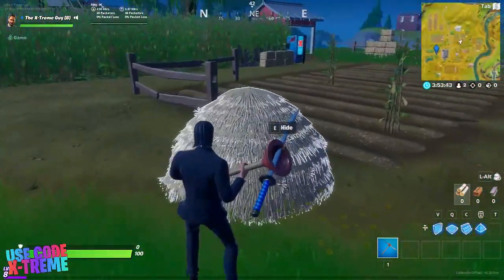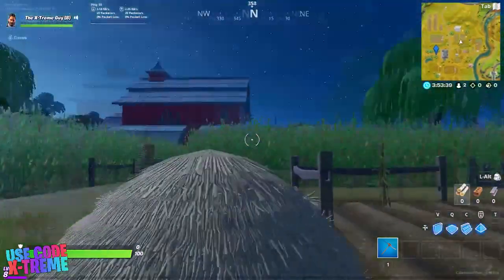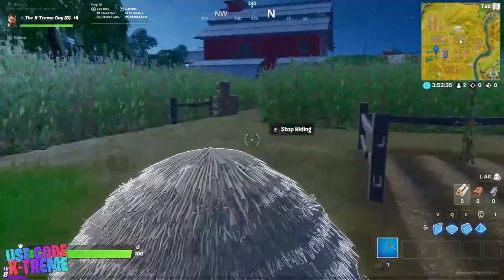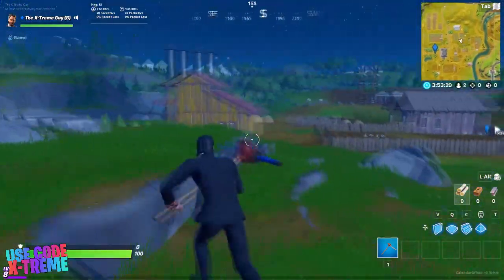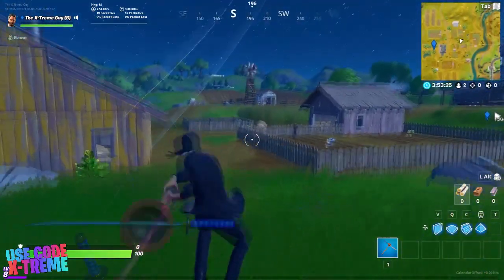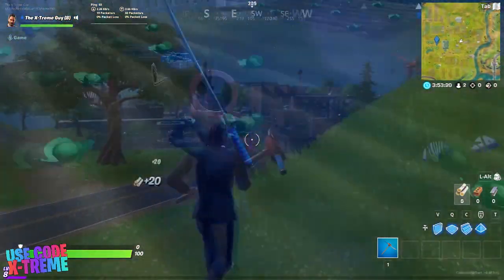This is where you can hide. It pretty much works like the bush, but the bush doesn't count in this challenge, so there's no point using that. Let's hide over here. As you can see, there's another one over there, and right there another one. Now let's move on to the second hideout, which is the dumpster.